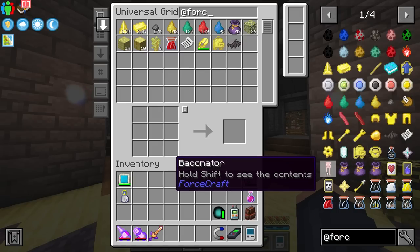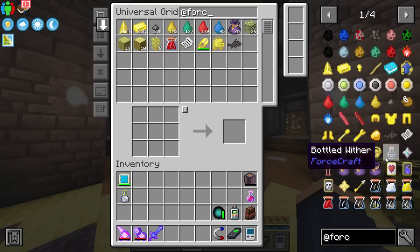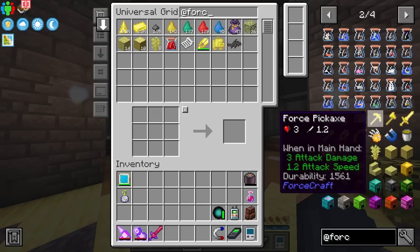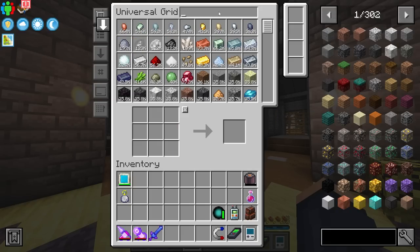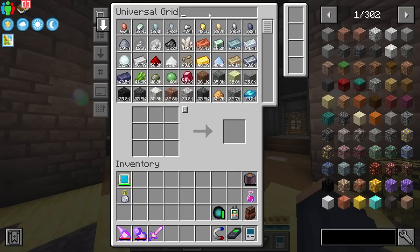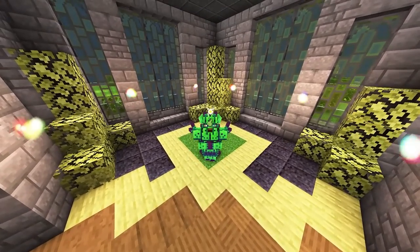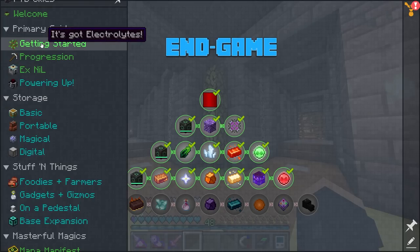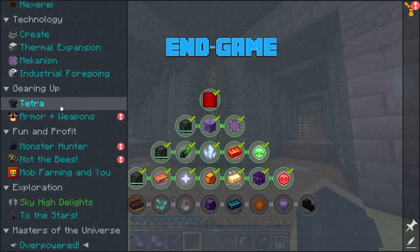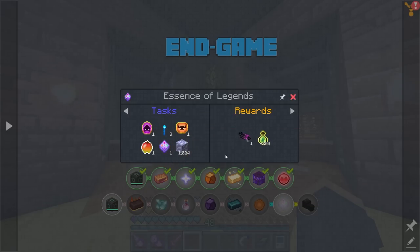I do know things like the Baconator — a way to eat automatically — and you can pick up mobs inside flasks, which is a cool mechanic. The shears are interesting too; you can literally use them to shear a pig. There's not really a guide built into the questing system for Forcecraft — it's kind of put in last minute without much explanation.